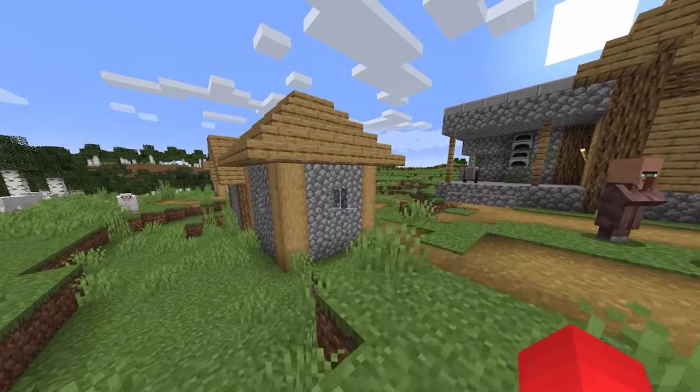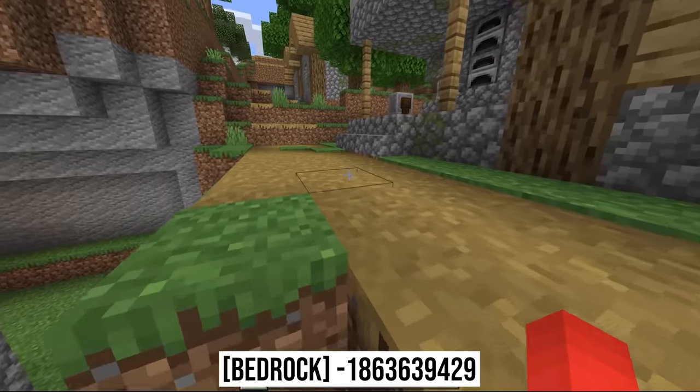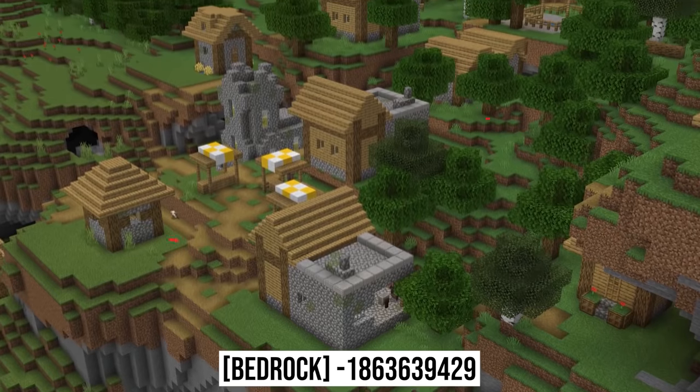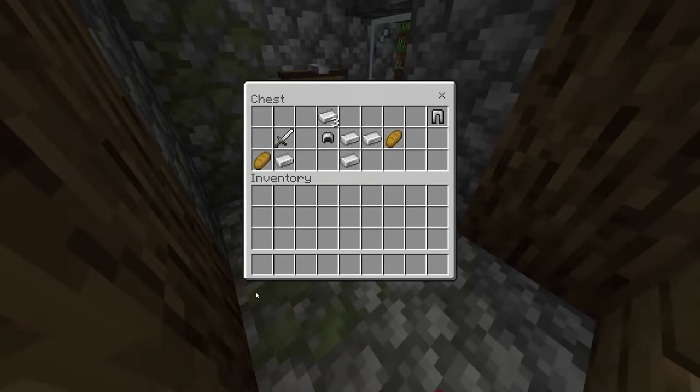Number twenty-four: when you first find a village, the main thing we're looking for is a blacksmith. But here you don't have to look too hard. This seed spawns a village with three of them lined up like so. And outside of an iron farm, that's maybe the most ingots you'll ever get from a village.